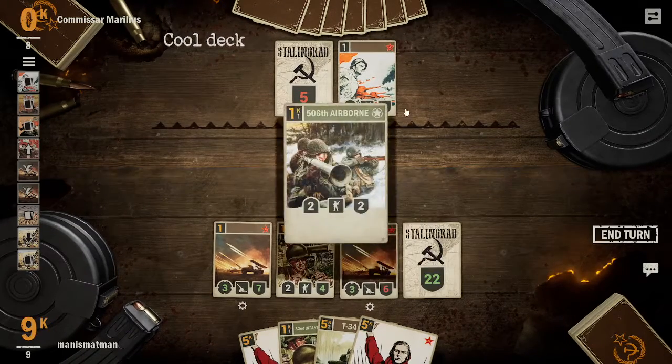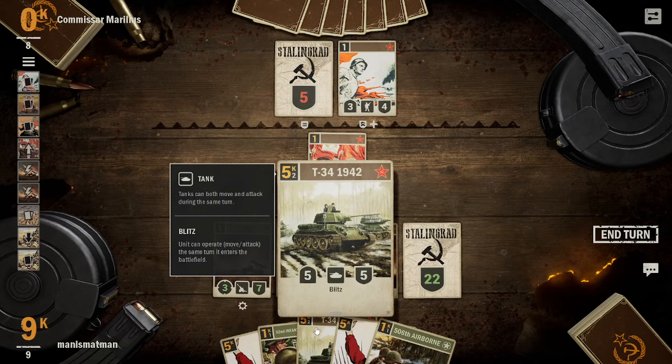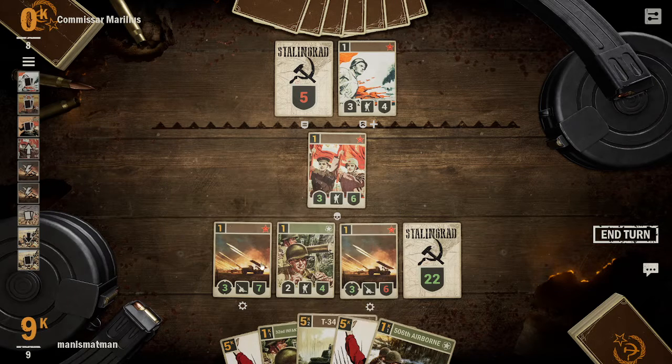The Officer Pack gives you rarer cards and is 300 coins, which I suggest getting. That was a dangerous play by him because now he has to deal with my artillery this turn. He got a Guard — this is a blitz tank. Blitz tanks are very scary because they can move and attack, and fury blitz is terrifying — fury lets you attack twice in a turn.